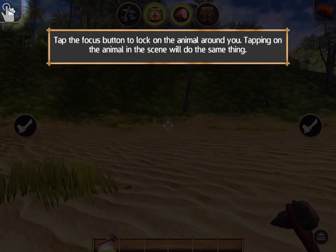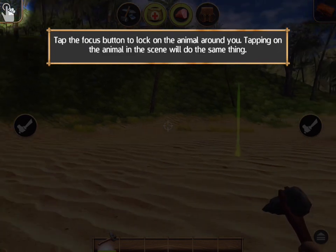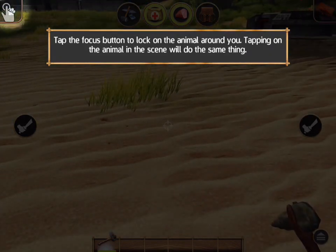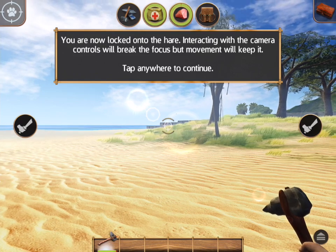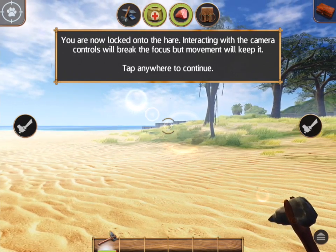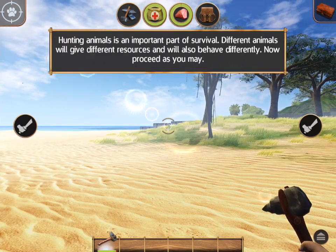I'm walking for some reason. I guess I'm supposed to tap this. You are now locked onto the hare. Interacting with the camera controls will break the focus, but movement will keep it.